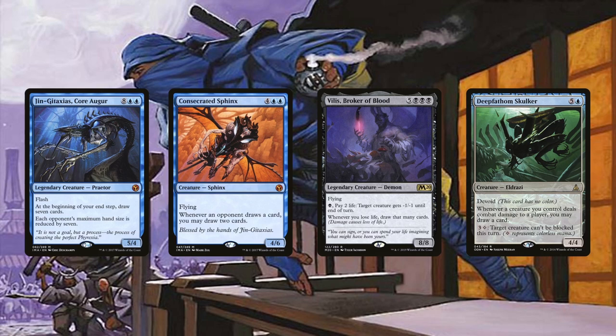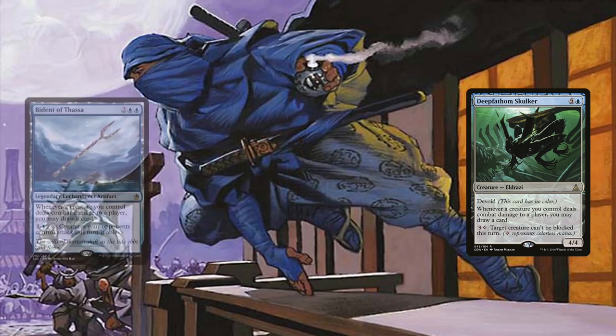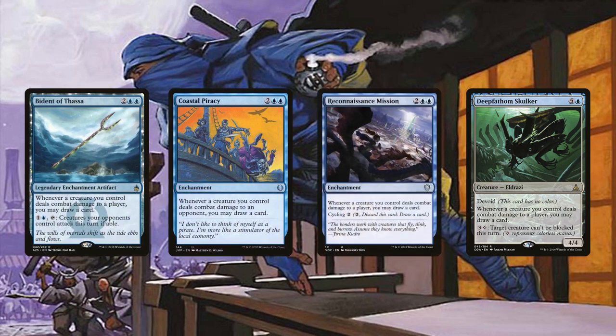While these are all very powerful creatures, what they have most in common is card advantage. Jin-Gitaxias has us draw 7 cards during our end step while reducing our opponents' maximum hand size by 7. The Sphinx has us draw 2 cards for each card our opponents draw, which is super busted in the early game. Vilis can also potentially get rid of any creature -1/-1 at a time, all while drawing us cards. The Eldrazi Deep-Fathom Skulker synergizes amazingly since we draw a card off of each of our creatures dealing combat damage to an opponent, and with so many unblockable weenies, you can imagine how many cards this will help us draw. As a bonus, we can pay 3 generic and 1 colorless to make a creature unblockable. Bident of Thassa, Coastal Piracy, and Reconnaissance Mission have the same effect as Deep-Fathom Skulker and can really add up when multiples of them are in play. The enchantments all cost 2 generic and 2 blue to cast, so we can get them out relatively early.